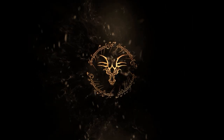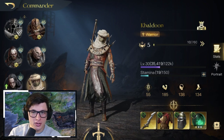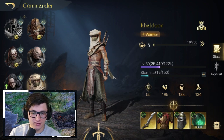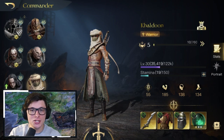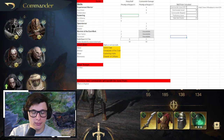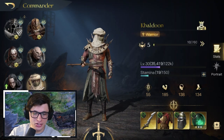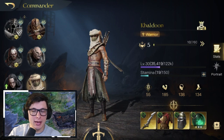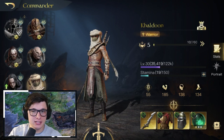This is the fourth commander deep dive video I've done with this style. I have a spreadsheet that I put together — it's on the screen right now — where I've broken down these characters into four categories: builds, ideal gear, ideal troops, and ideal faction, to hopefully provide the best overall look at these commanders. So regardless of what respect level you have them at, you can get some use out of them.